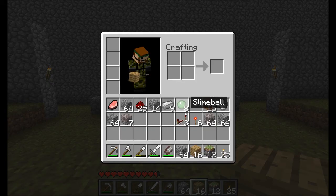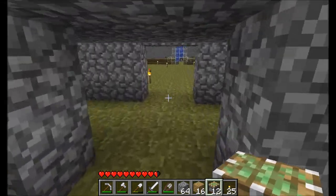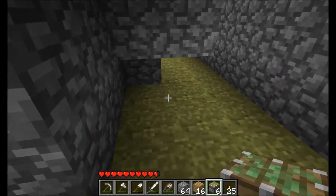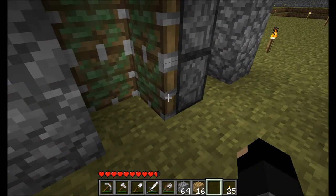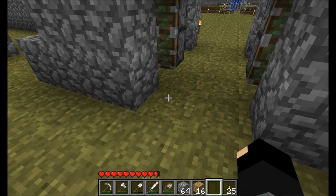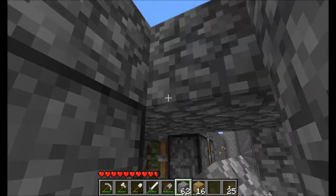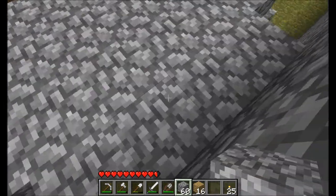We've got our 12 sticky pistons and the rest of the gear, so we can get into wiring this up and putting the pistons in position. Initially we'll put four in like that on either side, then chuck in the other two like that. We need this configuration so that the different sets of pistons will push out - these two in front, and once those two have been pushed out they'll extend and push the block into position. The reverse happens once you open the door.